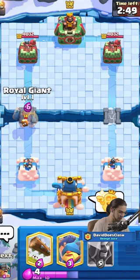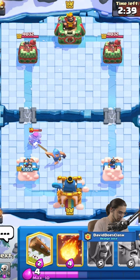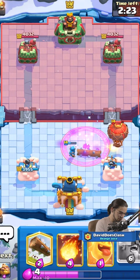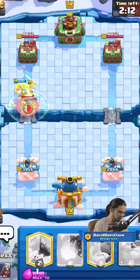Defend against that Fire Spirit. We're pretty even. I wonder if I can get a King Tower activation with the Hunter — let's see if that's possible. I'm not the best Fisherman player at the moment — haven't used him in quite some time. Looks like he's potentially broke, so we're going to have a little Elite Barbarian push afterward. This is gonna be fantastic. He uses Log so I can use a Heal Spirit without having to worry about it dying.